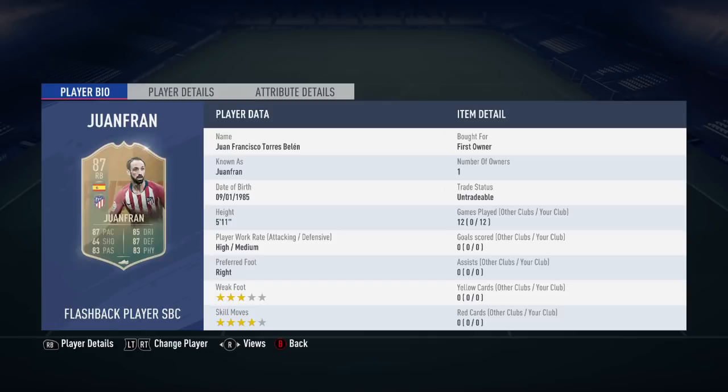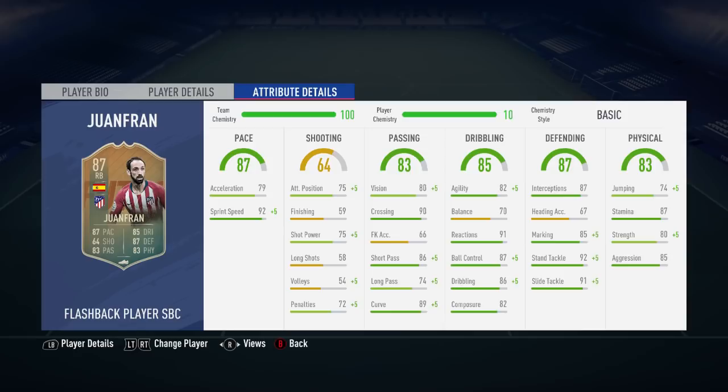In the 11 games that I played him in, he scored 0 goals and got 0 assists. He does have a 3-star weak foot and 4-star skill moves. His main standard stats are his 92 stand tackle, 92 sprint speed, 90 crossing, and 87 ball control. I had the basic chemistry style applied to Juanfran, and all games were played in FUT Champions.